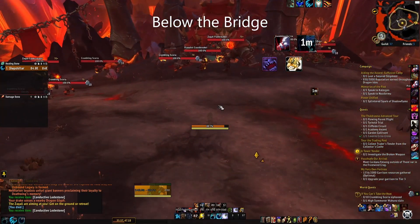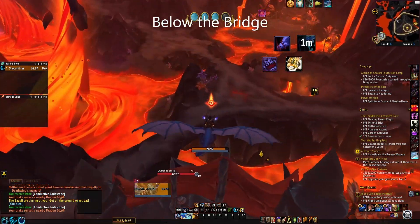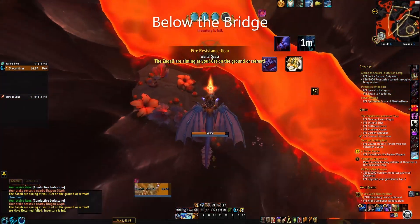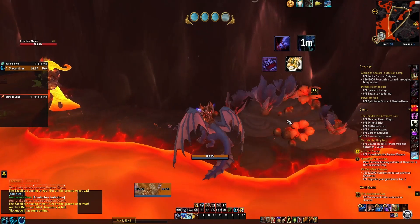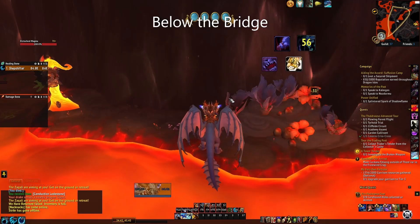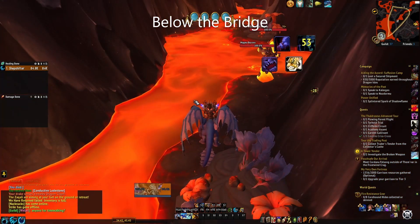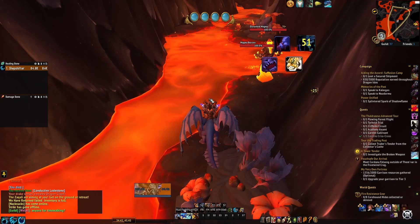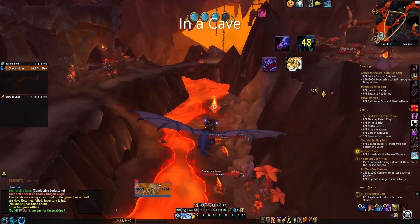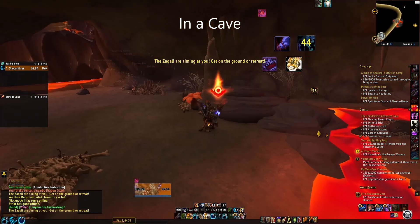Come right this way, hop on your mount, jump over top of this little wall. Come right down here — this is the one that is under the bridge. And we'll go this way, just right here inside this cave. There should be one right around there.